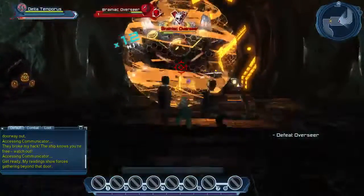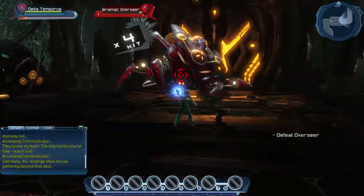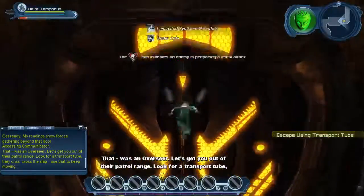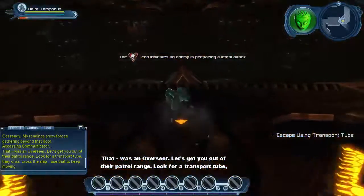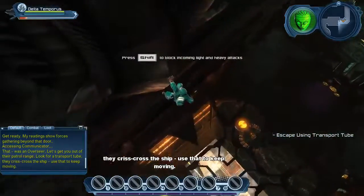What I like to do is try to get as much damage as I can. I'd rather block instead of dodge. Look for a transport tube — they crisscross the ship. Use that to keep moving.